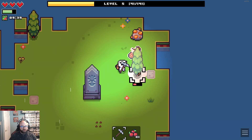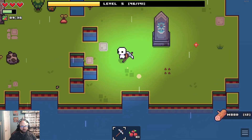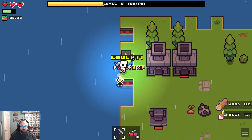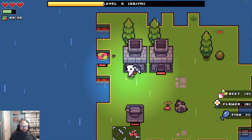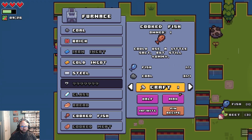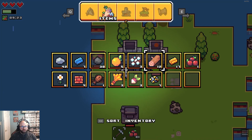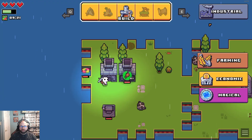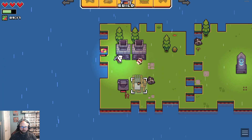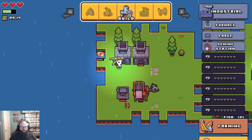I just heard something — that was a different sound. Must have been the cot. So now we can do... we want to build. Not farming — we want a sewing station. We'll probably end up putting a bunch of forges in a row. Let's put the sewing station down here.